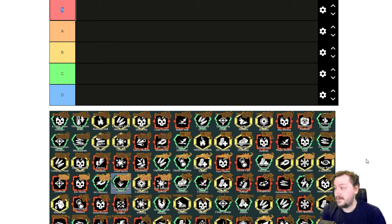So first up with this list, we're going to be going over the gunner overclocks, then the driller overclocks, then the engineer, and finally the scout. There will be time marks hopefully down below. About each of these, this way we can have kind of time blocks for each of them. So first up we have gunner and we have the minigun.